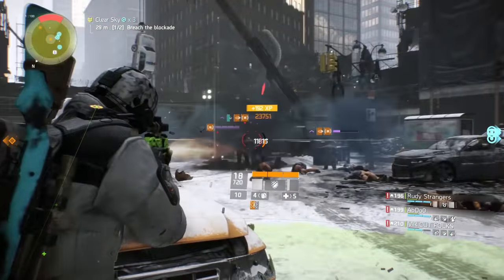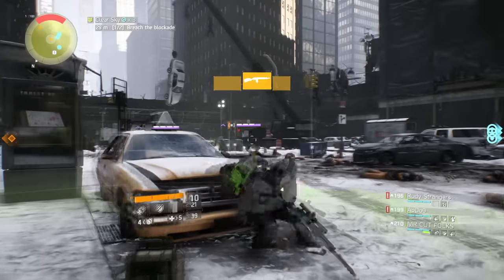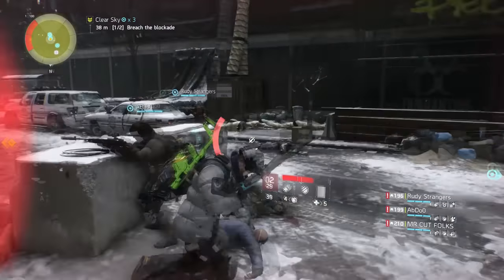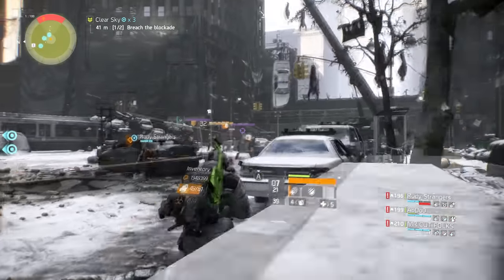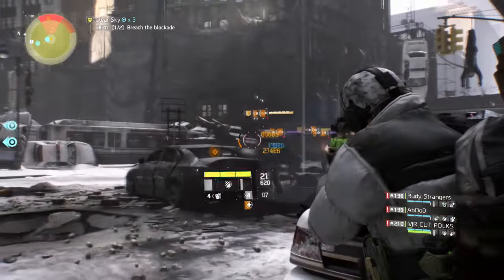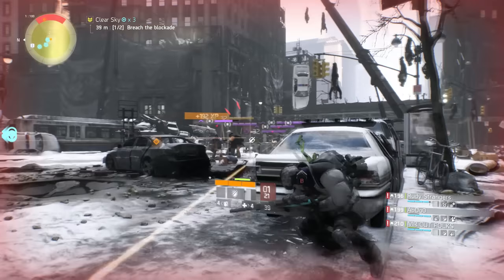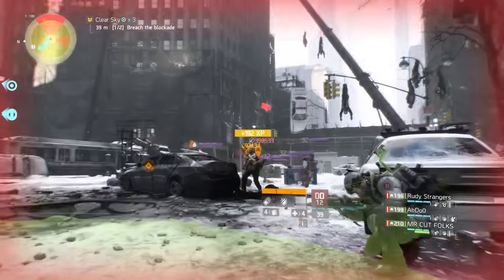Now is a great time to talk about my recommended build. Starting with weapons, I recommend running something that functions well up close and something for distance. I was running a Vector 45 ACP submachine gun and a First Wave M1A Marksman's rifle, and pretty much all my squad members are running essentially the same — an SMG and a Marksman's rifle. You can run a powerful assault rifle in place of an SMG, but make sure you have something for very close ranges, as shotgunners will rush right up in your face. You also want a powerful, accurate long-range weapon like a Marksman's rifle for powerful enemies at distance.